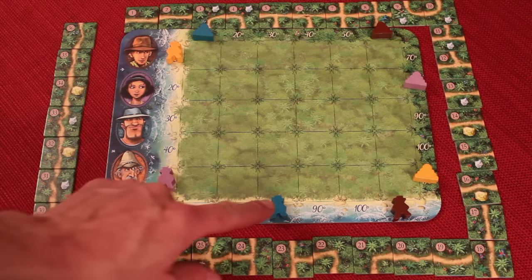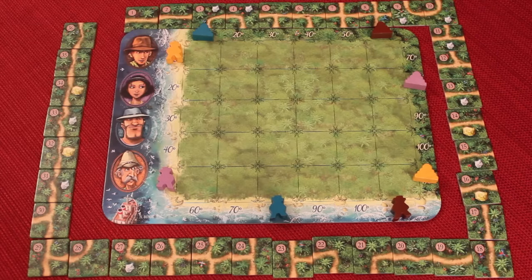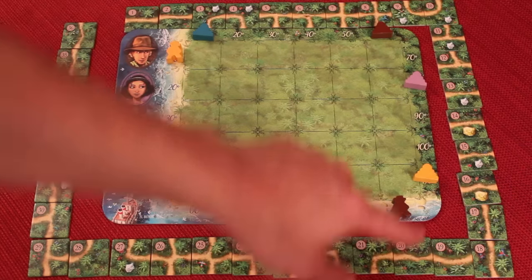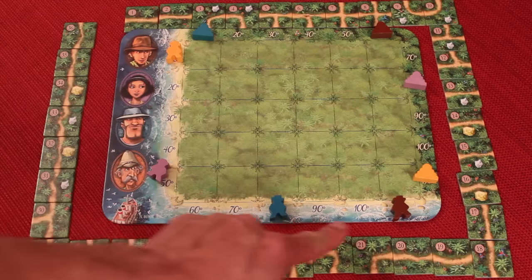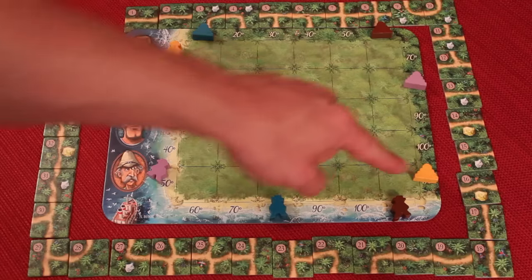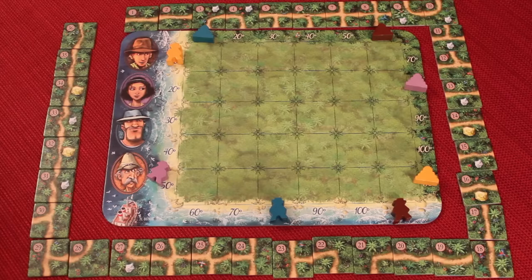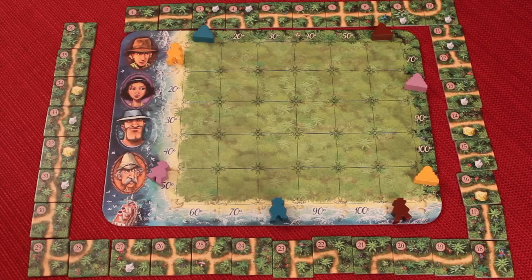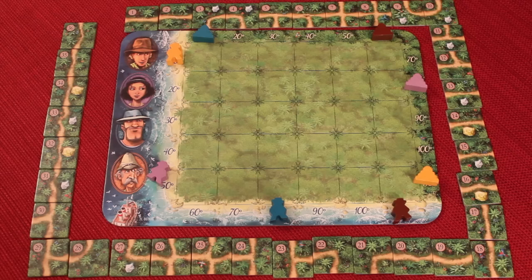In Karuba, you're going to be trying to get your adventurers of a certain color through the jungle into a temple of the same color, trying to get this done through all four people. The setup is the same for every player — every player gets his own board. Most players will set up their tiles around their board in sequential order from 1 to 36. Everyone gets to decide where to put one color of a guy and one color of a temple, with the guys on the beach side and the temples on the other side. There will be one player who shuffles their tiles face down in one big stack — that player will be the caller for the game.